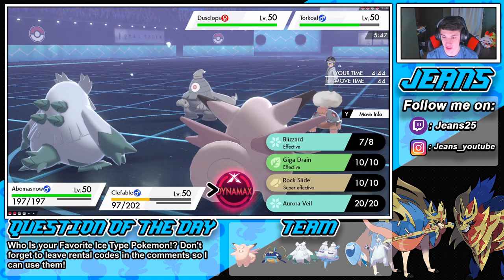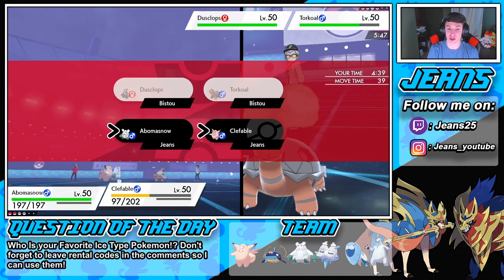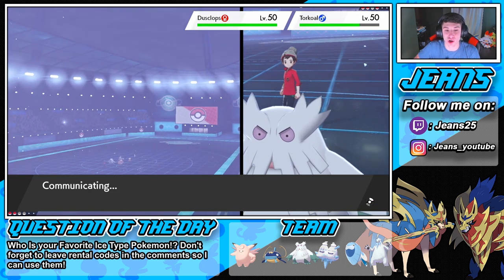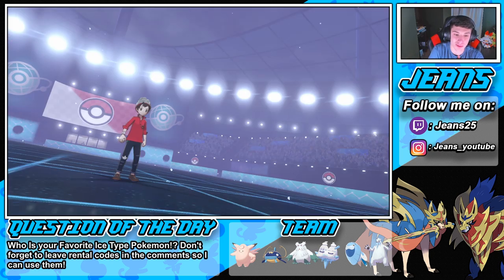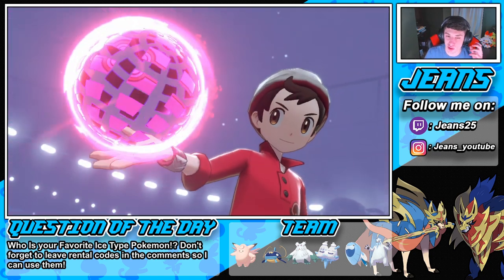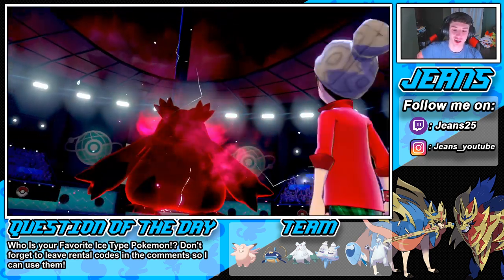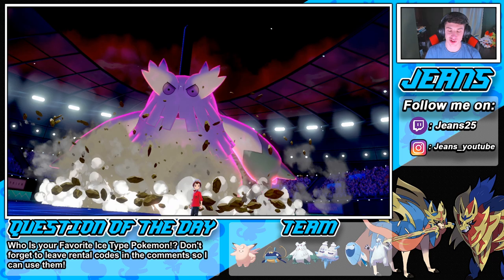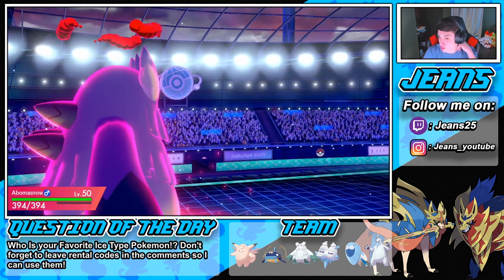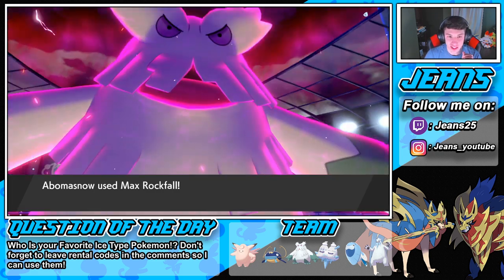We're gonna go Dynamax into Max Rockfall on this Torkoal — he's gotta go! The Life Dew pops out again. Come on, we need this Torkoal out of here. He's gonna roll another Trick Room with Dusclops — going last with Torkoal. But maybe we should've just doubled into it with Dazzling Gleam. Torkoal is an absolute beast — he's probably Choice Specs and he's just gonna wreck through us with Eruption.